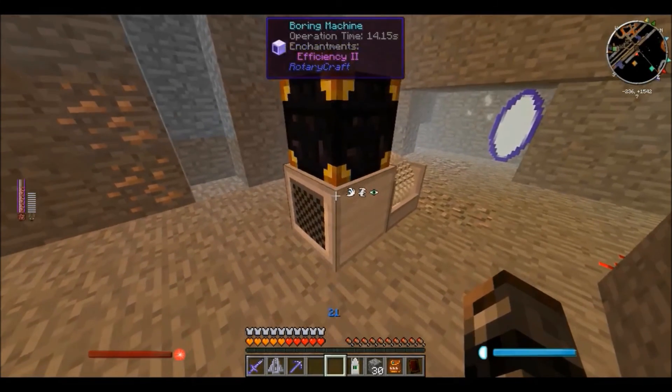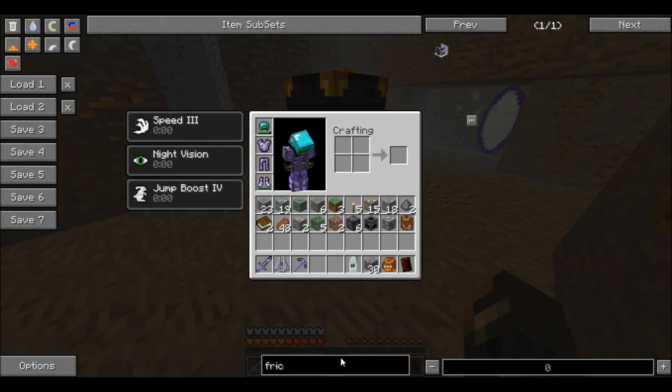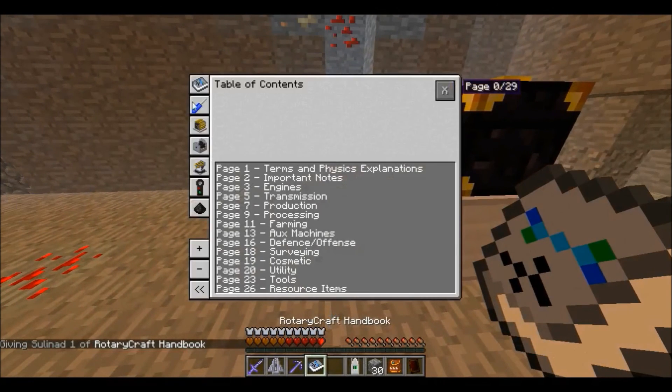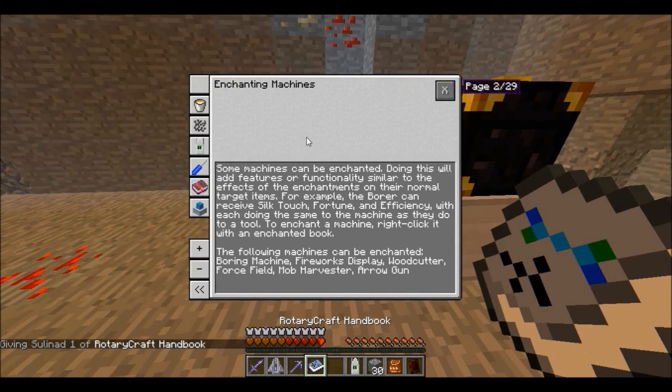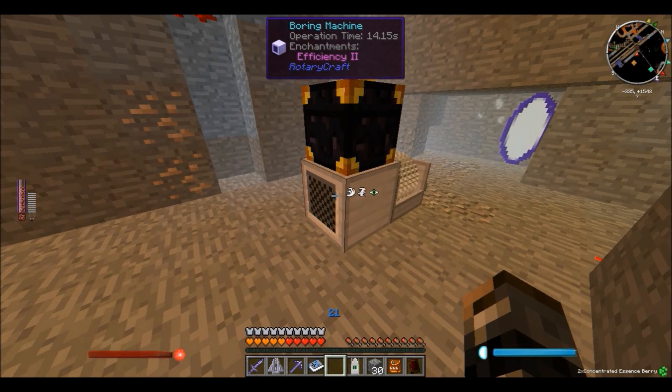Another thing you may have noticed is that the boring machine itself has an enchantment. The boring machine is one of around seven or eight machines that you can enchant to make more efficient. If I go here you can see that you can enchant some machines the same way you enchant tools, with the same effects. These machines can be enchanted — boring machine, woodcutter, and mob harvester are the ones people should have interest in. You can put silk touch, fortune, efficiency, and similar enchants on them.